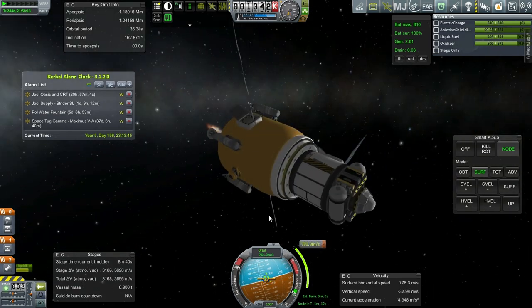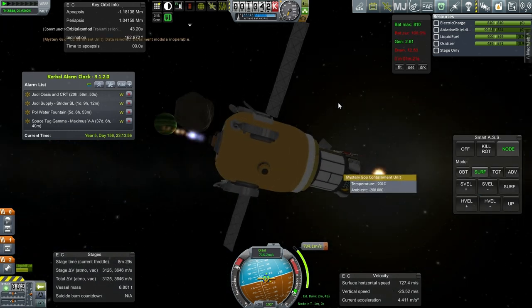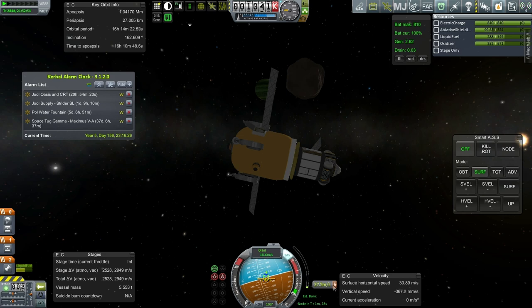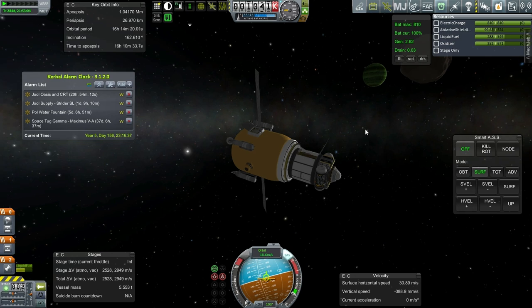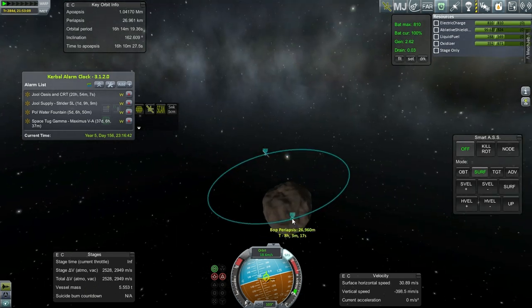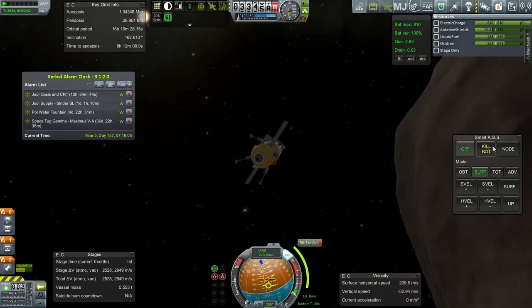I evidently can't do the thermometer scan yet, but I am going to do the Mystery Goo and transmit that. Our previous experience shows we should probably get a few things done. Maybe 25 was an unlucky number — we'll go with 27 this time. Bop bears some resemblance to Pol; we're in the exact same probe. Here we go again. Periapsis is on the daylit side. I think Bop is even bumpier than Pol, though not quite as sharp. Hopefully the Kraken will be satisfied with one probe — that is sufficient sacrifice to the Kraken.